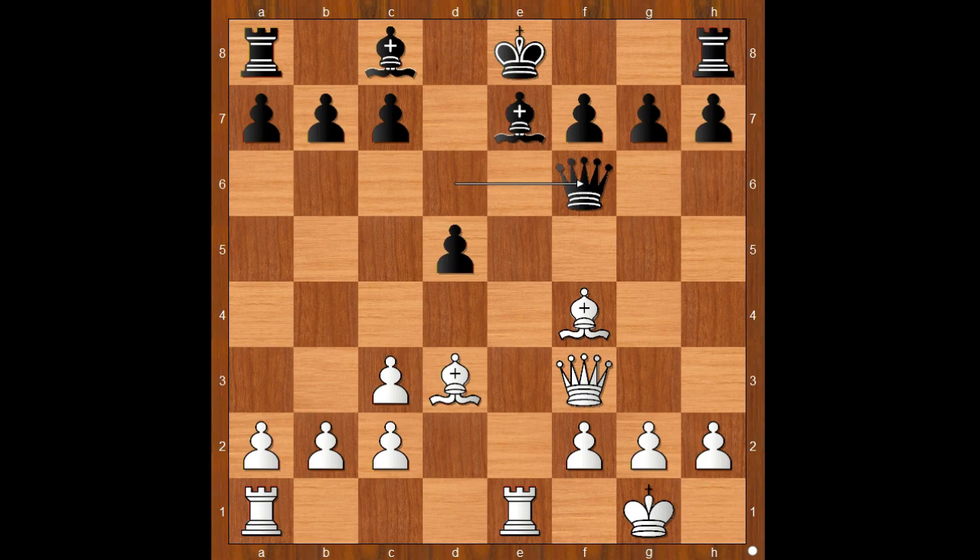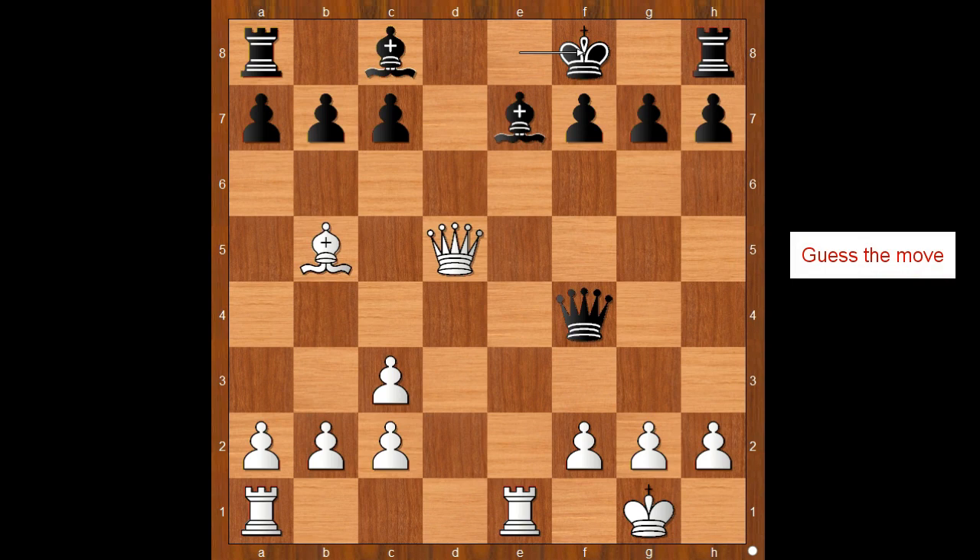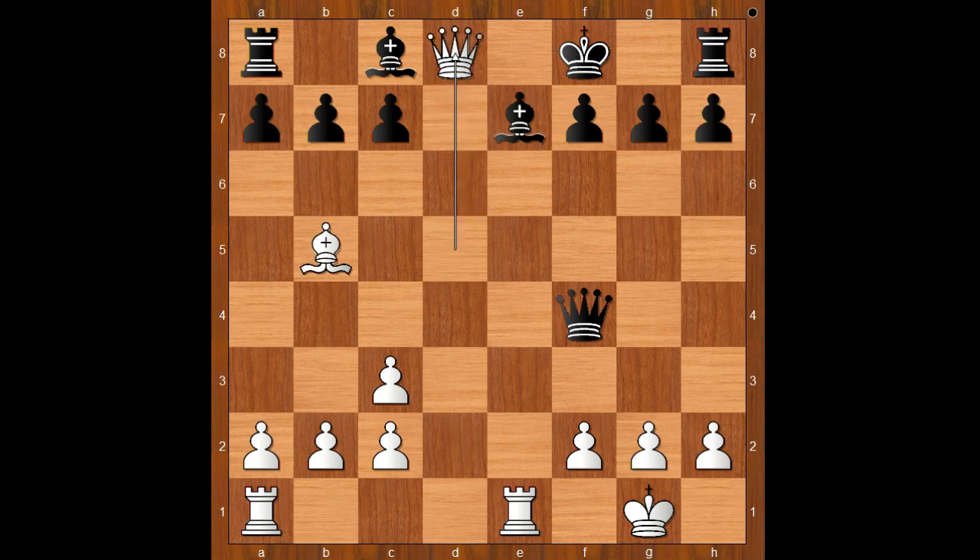Would you? Edward Lasker did — he captured the pawn, allowing black to take the bishop. But the offer was not accepted. c6 was played. If queen takes on f4, then bishop to b5 check. And after c6, bishop takes on c6 check, b takes on c6, queen takes on c6 check, winning the rook. And if king goes to f8, there is a very beautiful checkmate in two: queen to d8 check, and after bishop takes on d8, rook to e8 check, mate.